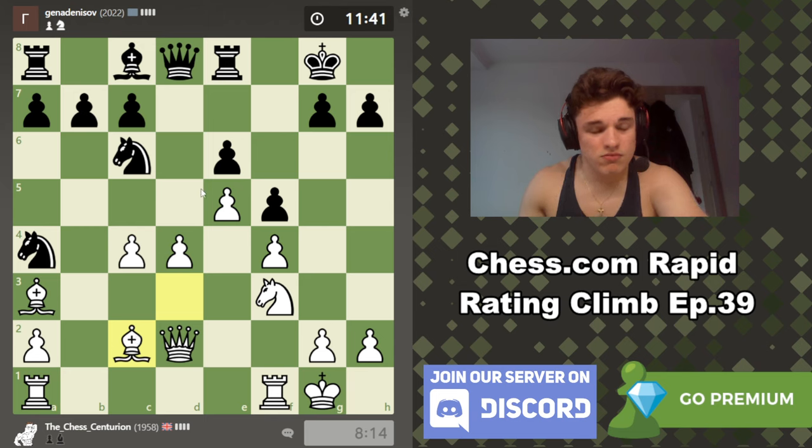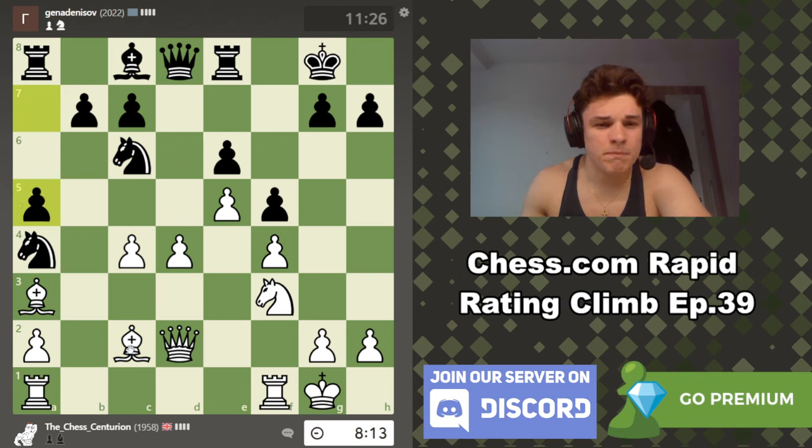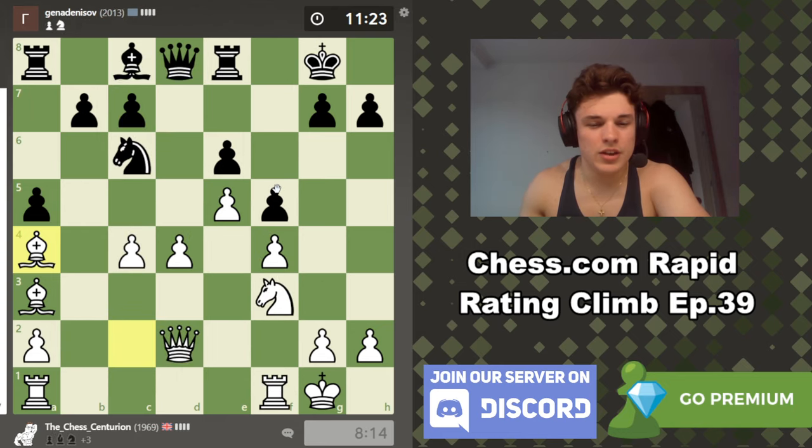You've always just got to check for tactics. The e-pawn is so well defended, and there are potential ideas of knight e5 and lifting a rook. But there is no hurry whatsoever — this is such a nice position. After Nb6, you don't want to play a move like c5 blocking off your bishop and giving the knight the d5 square. Well, he just hung his knight — I kind of feel bad, but obviously I have to take this. I guess he only thought I was moving the bishop so my queen would defend the pawn, but obviously that wasn't the only idea.